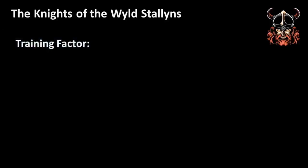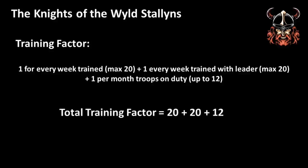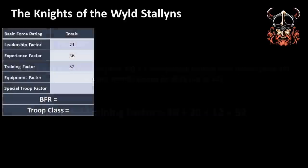Now we come to the training factor, and this is where funding becomes important. Soldiers have to be paid and costs can quickly spiral. The training factor is +1 for every week trained, +1 for every week trained with their leader, and +1 for every month of the year the force is on duty. As this is a professional force, I'm putting all of these to the maximum. Therefore, the training factor for the Knights of the Wild Stallions is 20 + 20 + 12 = 52 — a well-oiled machine, but an extremely expensive one.